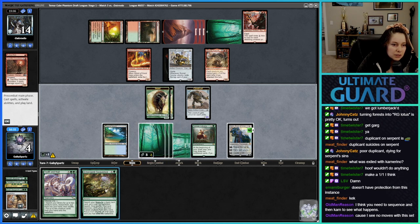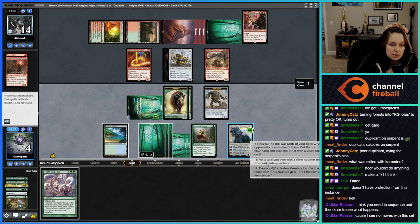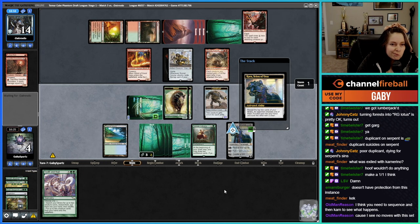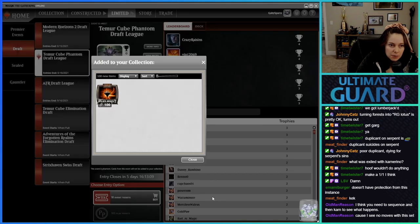I think I need to sequence and then Karn to see what happens — maybe that's the only option. Yeah, I see no other moves. We get Ranger Class and Nissa — I don't think either of those help. We don't have the mana to play Nissa, and Ranger Class is not gonna do anything. They give us Nissa. Good beats — what are you gonna do? We went 2-1, not too shabby.